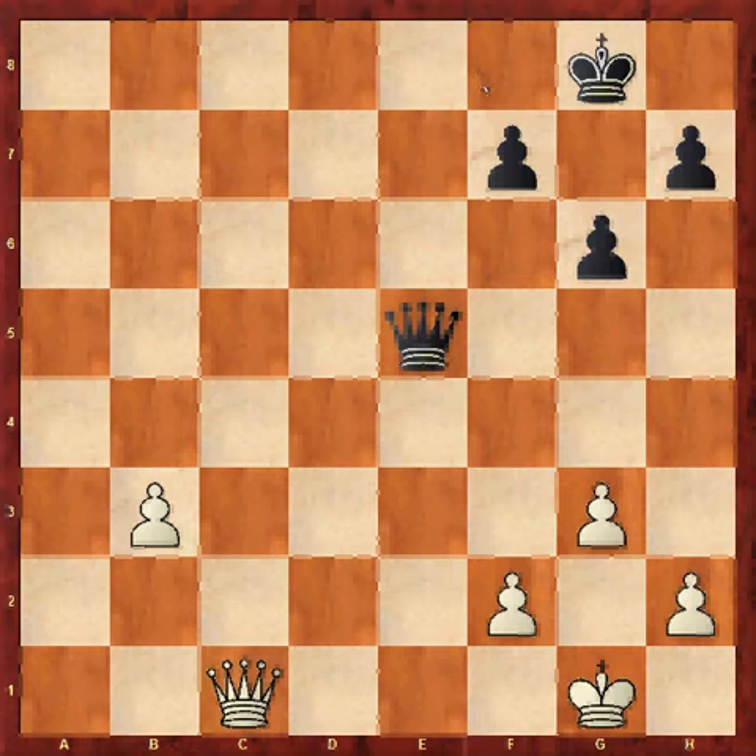Hello everybody. This endgame video is on how to win queen and pawn endgames. Now these are very, very tricky, so hopefully you'll go away knowing how to go about winning them. In this position, I've made sure that it's an identical pawn structure, other than the fact that white has an extra pawn on b3. And the tricky part is how to get that pawn all the way to the end of the board to promote.